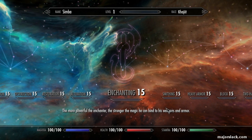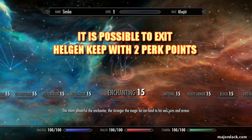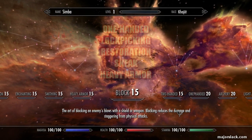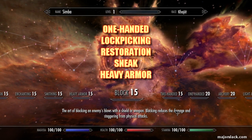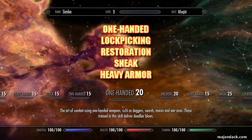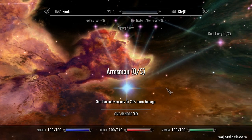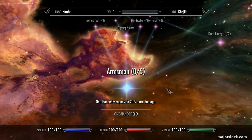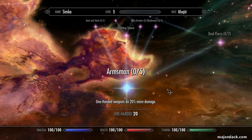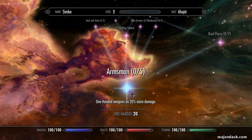But you don't have to do that. You can actually power level through Helgen Keep and come out with two quick perk points. The way we're going to do this is we're going to focus on five skills. One of them is going to do all the heavy lifting, but five skills: One-Handed, Lockpicking, Restoration, a little bit of Sneak, and Heavy Armor. One-Handed is going to do all the heavy lifting no matter what build you intend on starting out as.